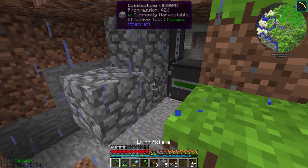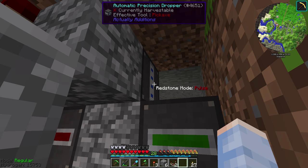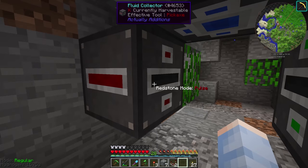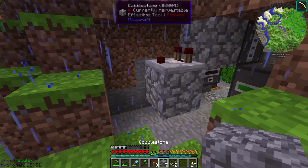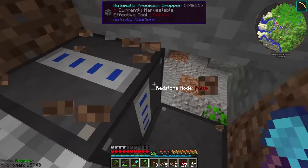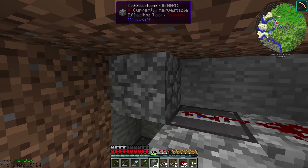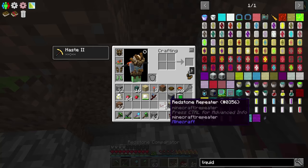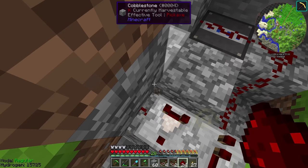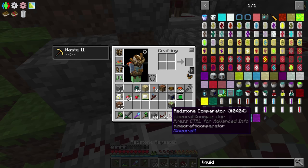I only want the fluid to be placed and collected whenever there are actually items in this precision dropper — otherwise there'd be no point in placing oil down, and it would just break this system. So we're going to put a comparator coming out of this precision dropper and make a comparator clock. We'll lead this wire straight into these two machines, place a block and run redstone on top. To complete the comparator clock, we run the signal back into the side — we'll use an upside down half slab to put a repeater on. It's important we use an upside down half slab so we can bring this signal down into the comparator and also bring the signal down into the fluid placer. We set this to subtraction, and that is a working comparator clock.